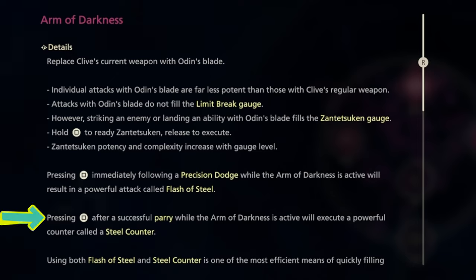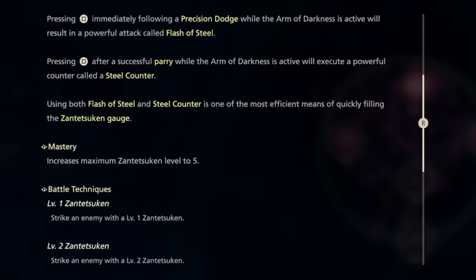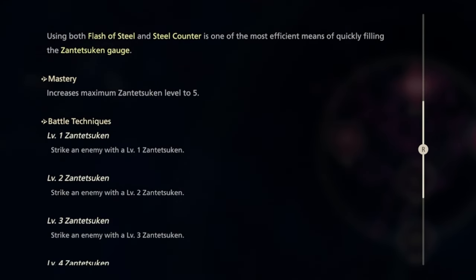Interesting. Pressing square after a successful parry while the Arm of Darkness is active will execute a powerful counter called a Steel Counter. Using both Flash of Steel and Steel Counter is one of the most efficient means of quickly filling the Zantazouken gauge.